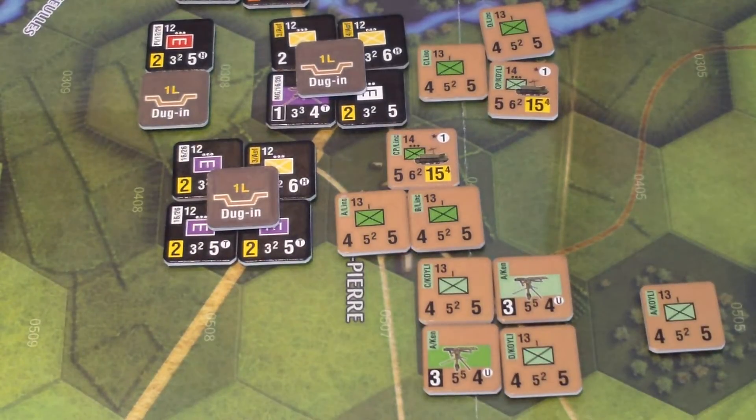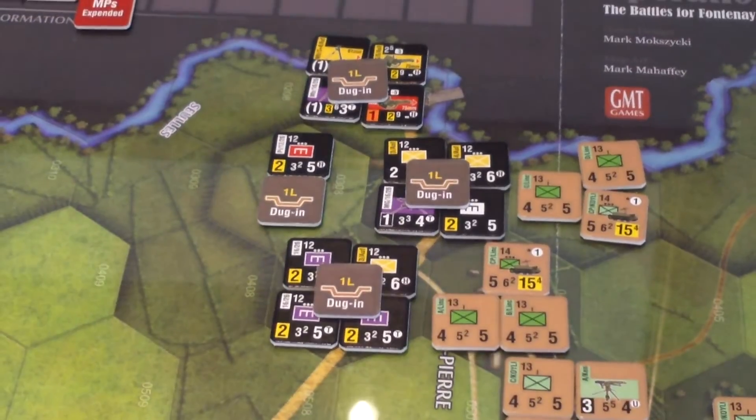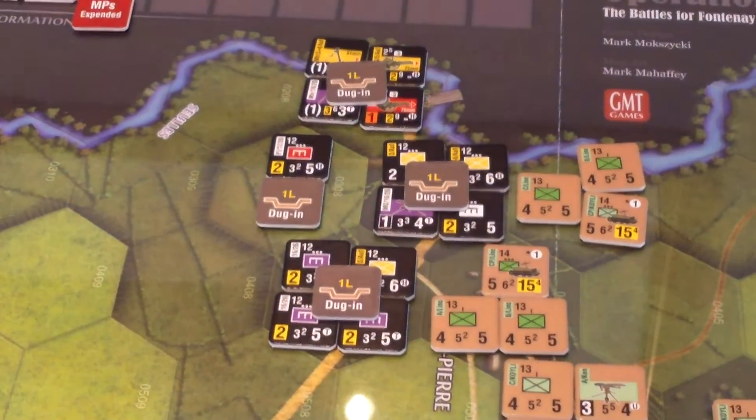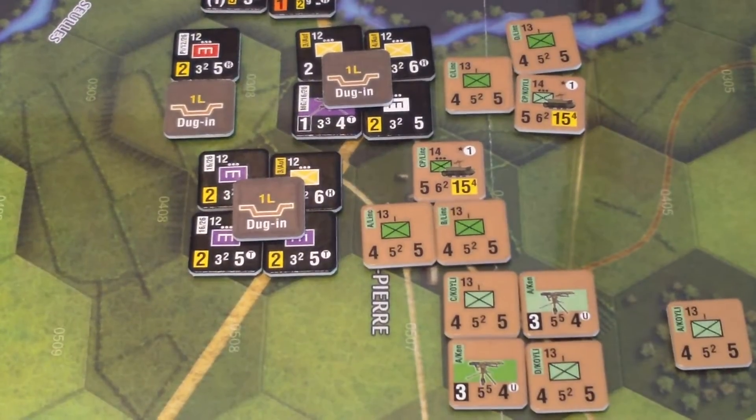If I recall correctly, bombers cannot be used to attack something adjacent to friendlies, so they'll have to just target some back area, unspotted I guess. Okay, I think that's the reset phase.